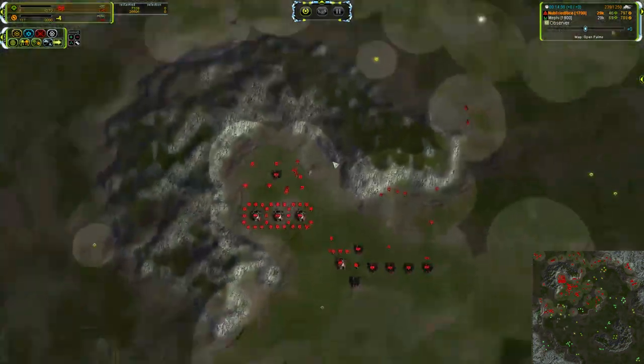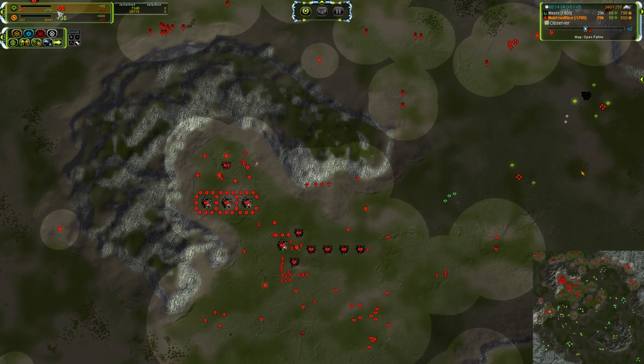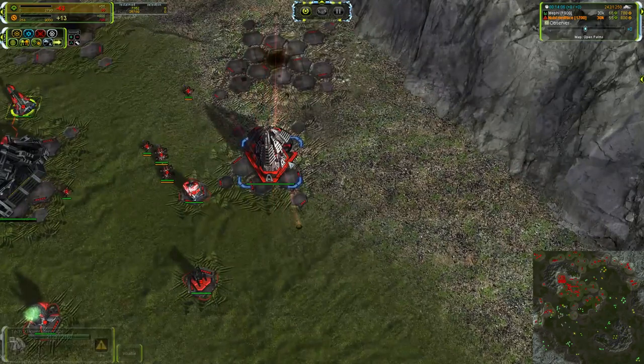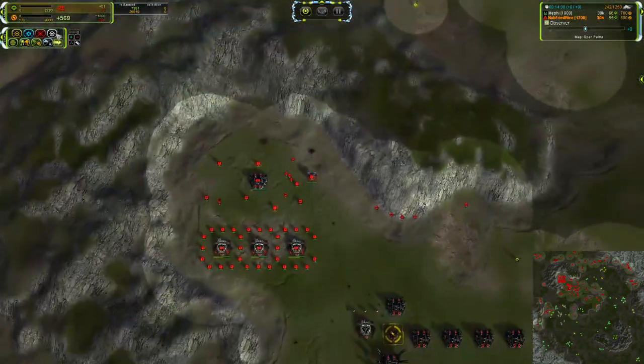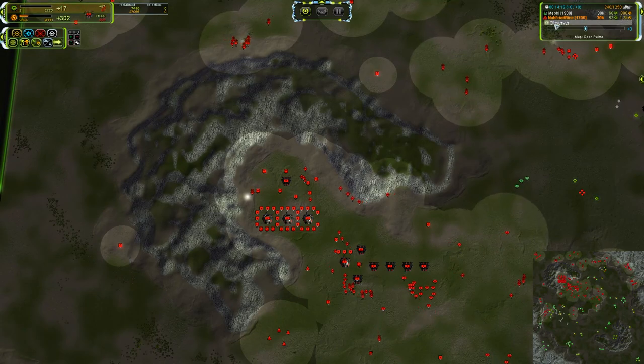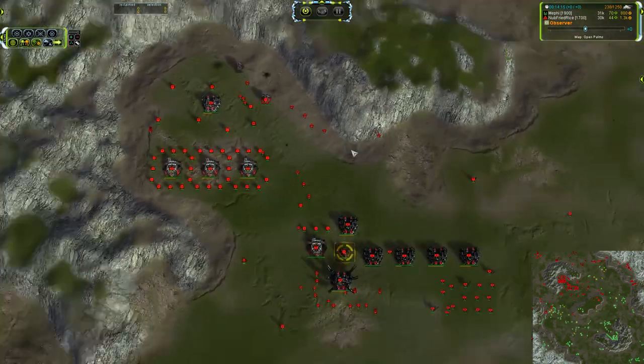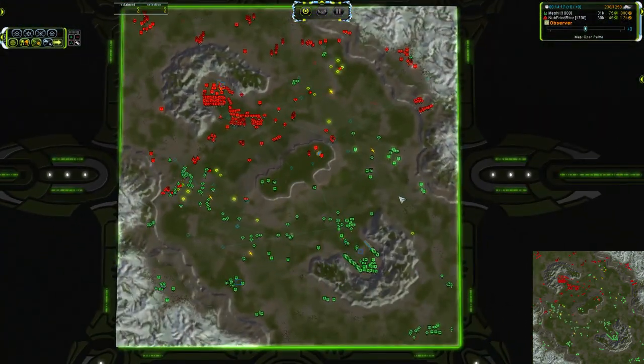That P-Gen coming online is going to be the best news he's had all day. As soon as it pops up, we're going to stop this power stall and he can get his base back on track. There we go — 500 in the green, flashing around to 300 as reclaim comes in. That is where you want to be. That is a good decision right there.